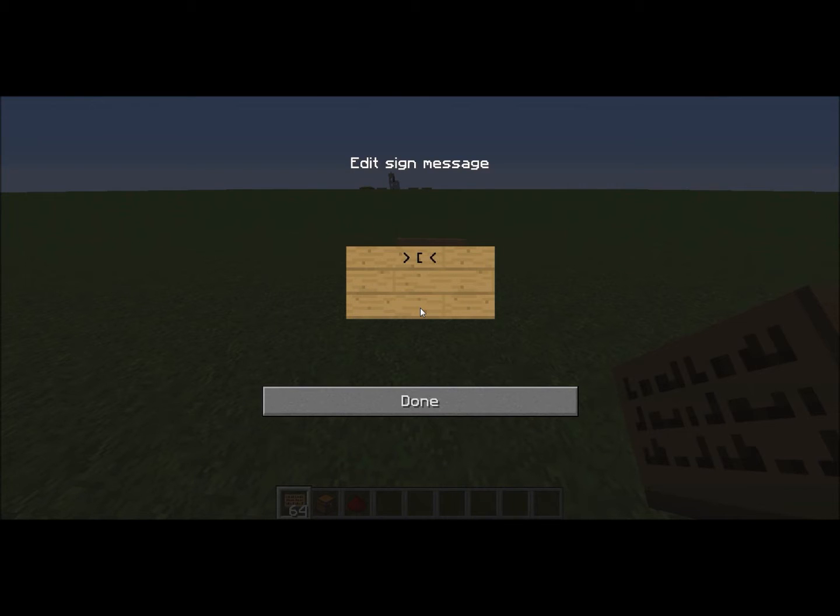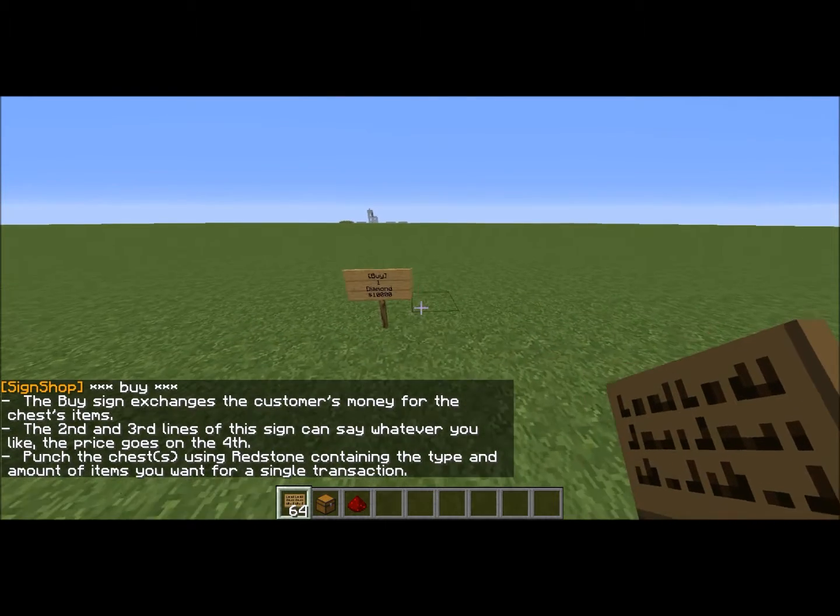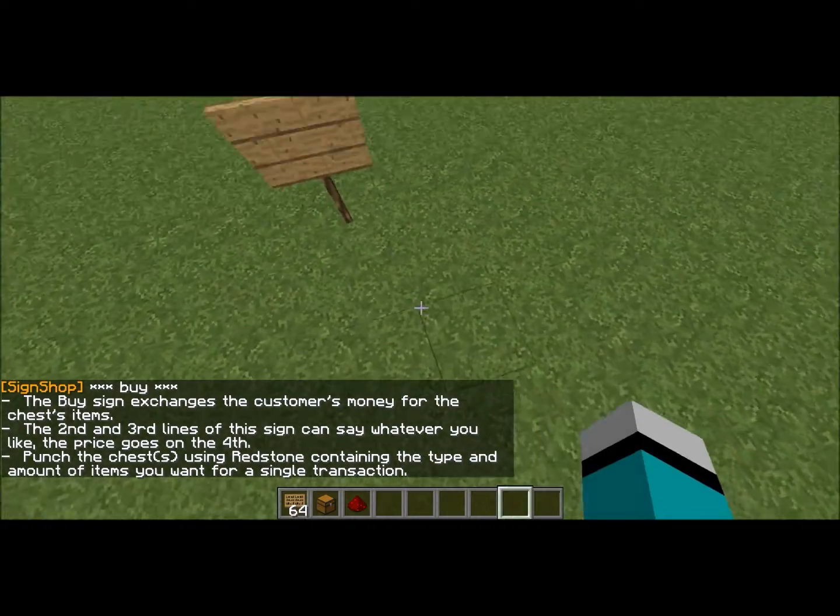If you either want to sell or buy, you could do sell — I'll do buy. Then I would put the quantity here. You could put anything on the second and third line; I prefer to put the quantity. I think it looks better to do the quantity and then the name of the item. I'll put diamond, and then the price goes on the fourth line — so I'd say $10,000. Now as you see it says 'buy shop' and lists all that stuff.